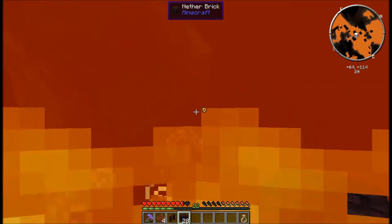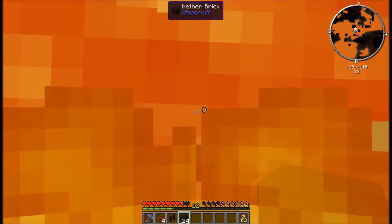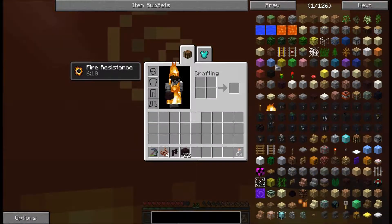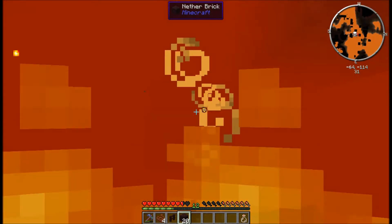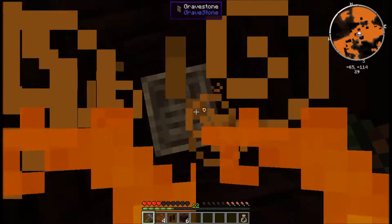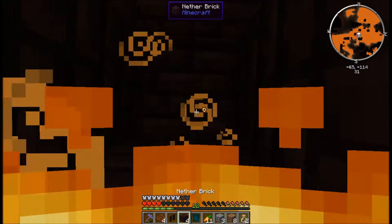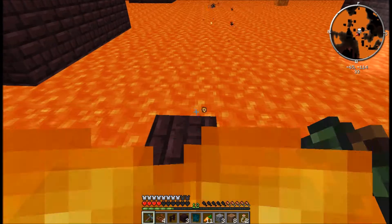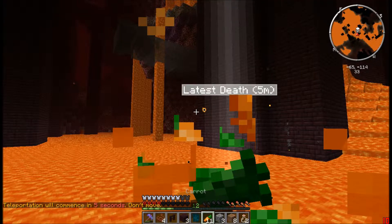I just dropped all my stuff. Loving it, baby. Here it is. Now hopefully this potion lasts — yeah, it does. I am so lucky! These things spawn in lava. I have all my stuff. I thought I lost my stuff. Oh — I don't want to make another one of these air sigils.